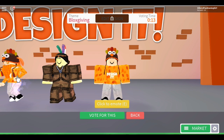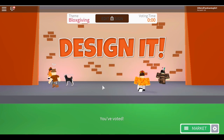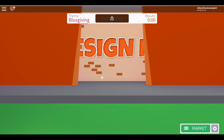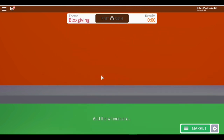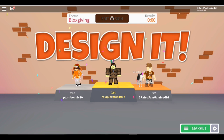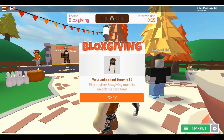It really doesn't matter what position you get - whether you get first place or any place - all that matters is that you're playing the Blocksgiving event. Go in, pick whoever you want, as usual in Design It. After voting it'll reveal if you've won or not. I got third place in this one, and after that you'll see a pop-up: you've unlocked item number one! Play another Blocksgiving round to unlock the next item.